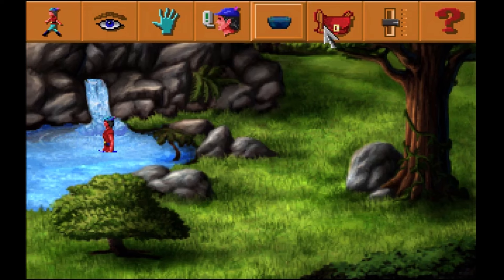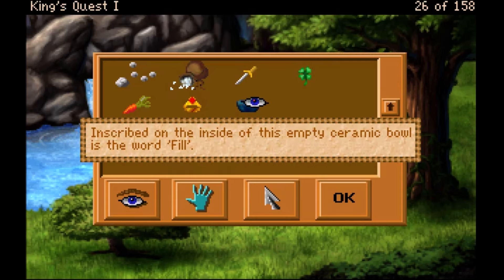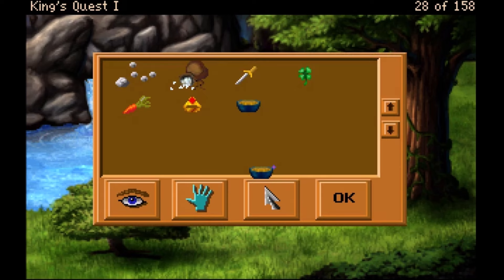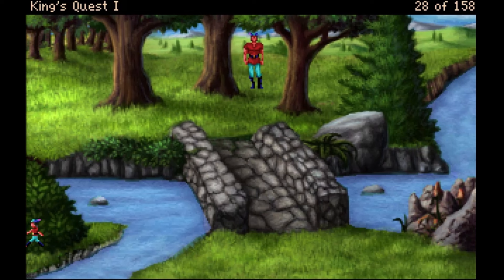What's the magic word? To my astonishment something begins to bubble up from the bottom of the bowl — within moments the bowl is filled with a hot savory stew! Nothing — I got stew by using my hand on the bowl. I thought I was supposed to say something. Maybe it interpreted 'use bowl' as a command.